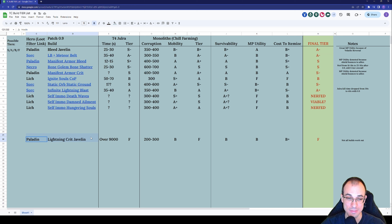Honorable mention for the lightning crit javelin build we tried on stream. Tier 4 Jorah — let's just say it didn't work out great. In Monoliths, the damage is pathetic and awfully unpleasant. Survivability is not great because we don't deal damage so we don't leech health, and you also need specific items to make it work. All in all, this build is an absolute failure — that's why it gets a final tier of F. Not all builds work out, so keep that in mind.